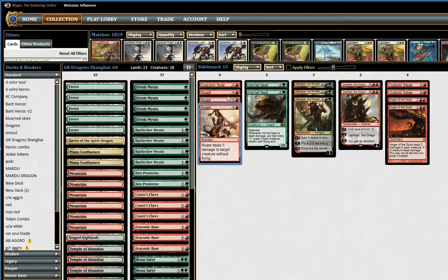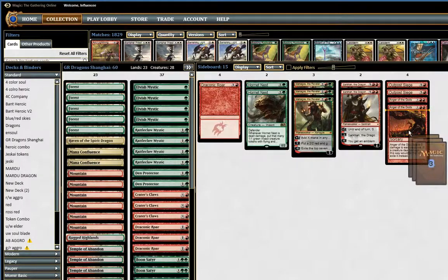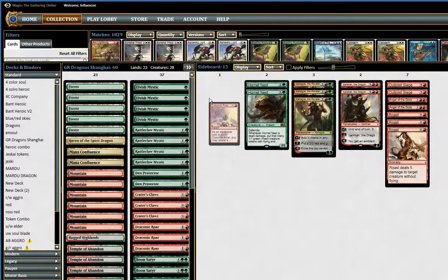We have 3 Roasts. This is for the Abzan aggro deck — pretty much every matchup that doesn't have flying creatures. It hits Anafenza, hits Siege Rhinos mostly, and other hard-to-deal-with creatures that have 5 toughness that would really stonewall a lot of creatures in our deck, besides our dragons obviously. There's also one Draconic Roar, which I think maybe should be in the main deck — it's in the side just for pretty much the mirror match.